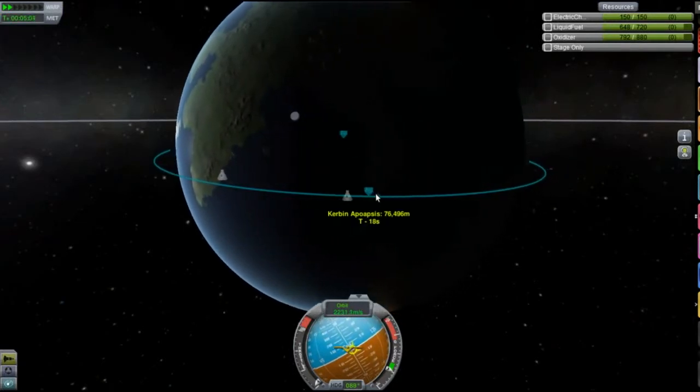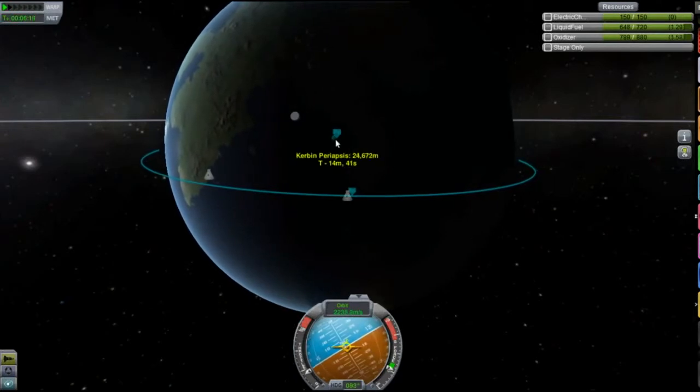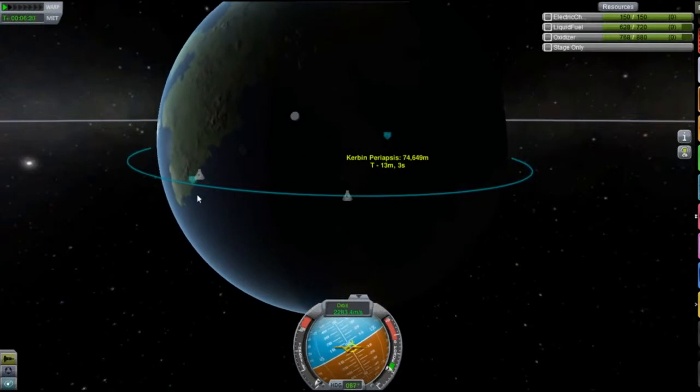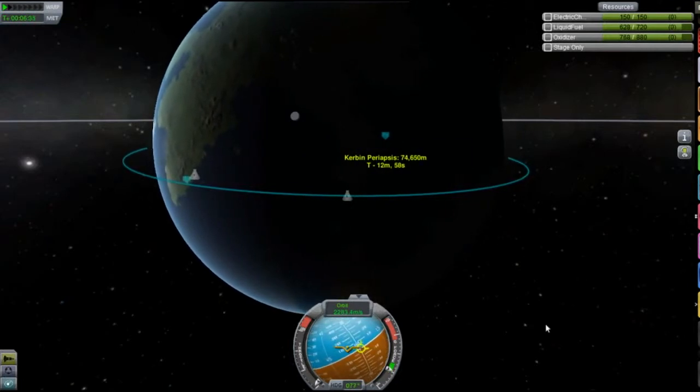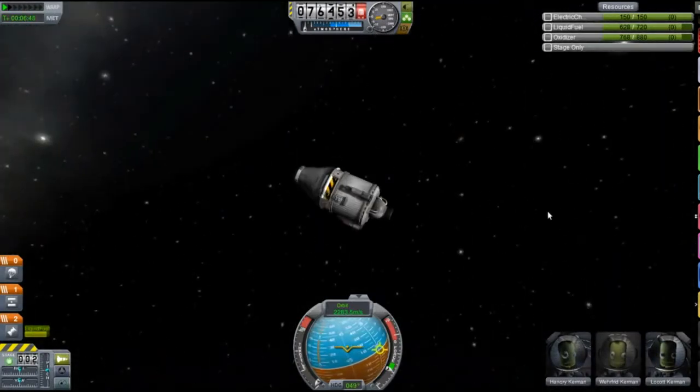Then I land on Minmus — I'm going to land on Minmus and come back. The idea is just to see what I can actually do. I've got a stable orbit, a fairly low orbit, trying to take maximum use out of the Oberth effect.